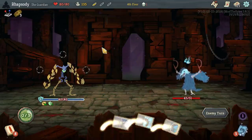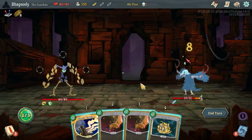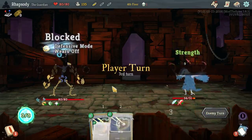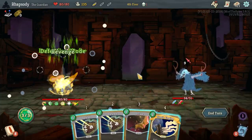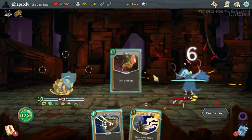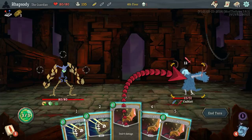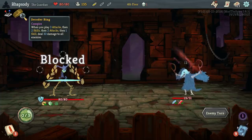Two more attacks and then a skill. Attack. I needed a defend — one of those defends would have been fine. Oh well. So we can attack. If we could launch one more attack here, we'd be in such a better position for the next Decoder Ring trigger.